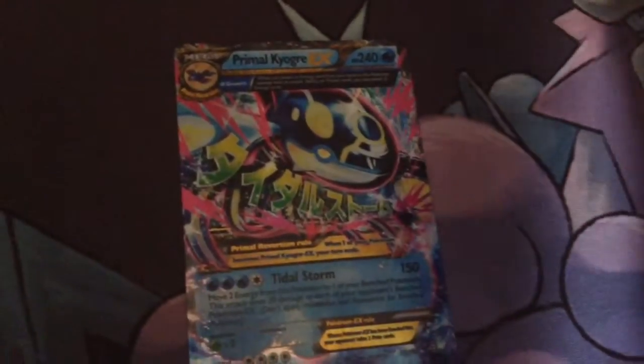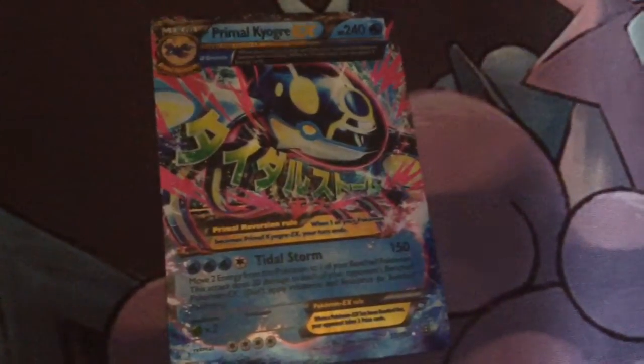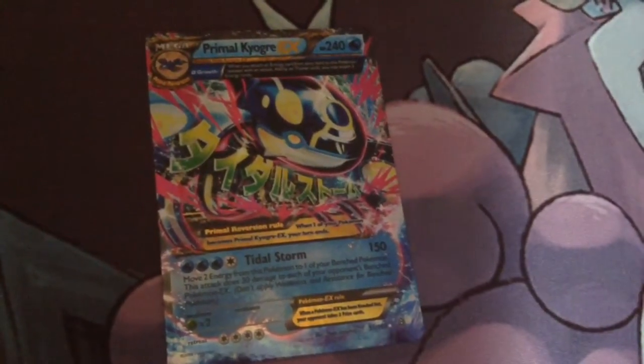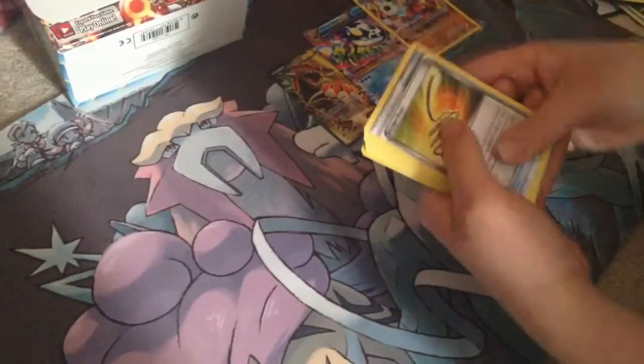Awesome, this is really cool guys! So this is the Primal Kyogre EX — Tidal Storm, 150 damage. Ooh, that's a lot! So let's get moving. This is the 10th pack.